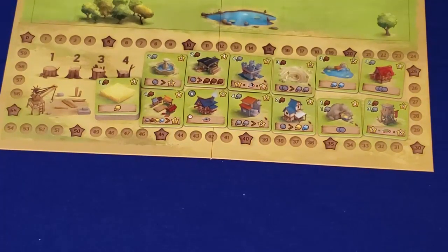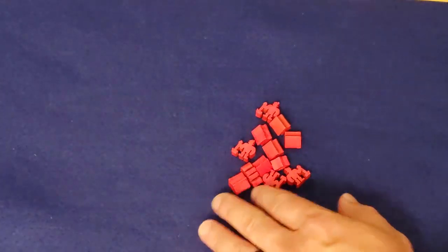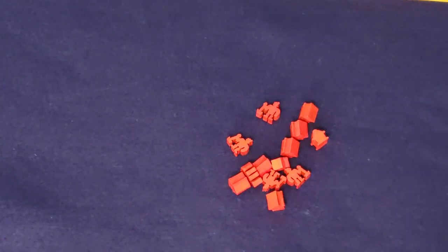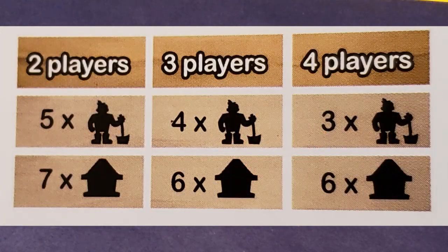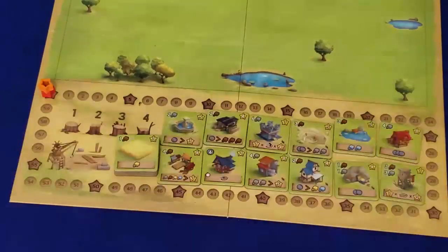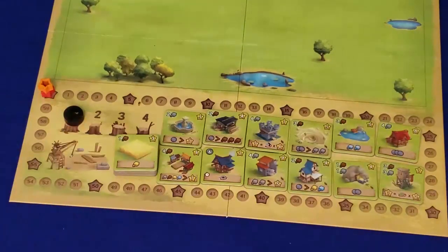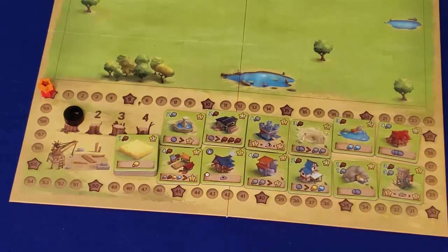You should end up with something that looks about like this. Each player chooses a worker and house color and takes the required components. The number of workers you get depends on player count — for example, in a two-player game you get five workers and seven houses. Players put their point trackers on the board in their color. There's a round marker that goes on round one to start, and a first player marker goes to the first player.